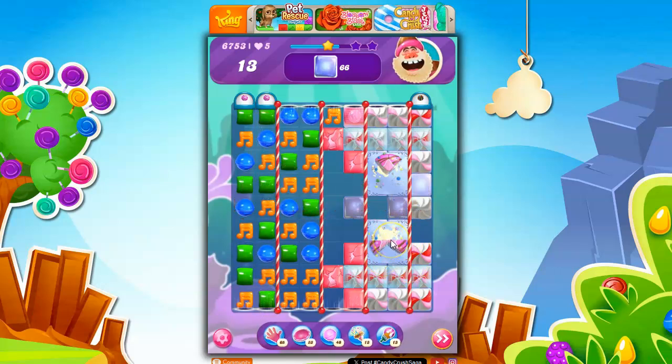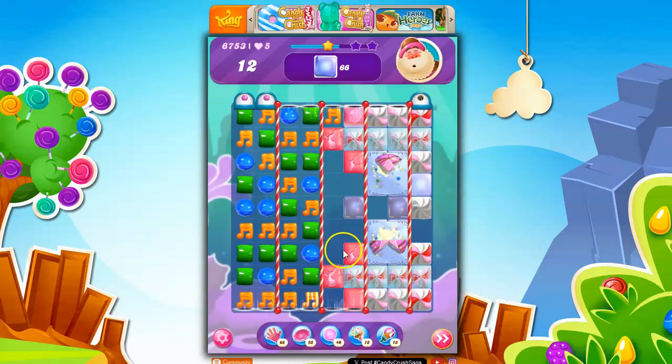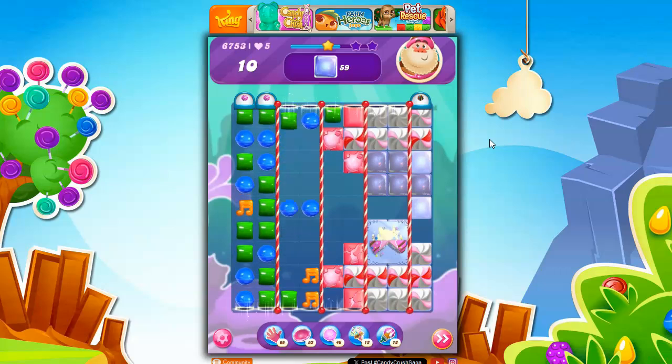I would like to get those cake bombs gone because everything's going to flow more — not really, because we still have only two columns here. We have very restricted movements. I want to get these stripes coming. There we go. I can get that cake bomb. That's going to remove a layer of everything.